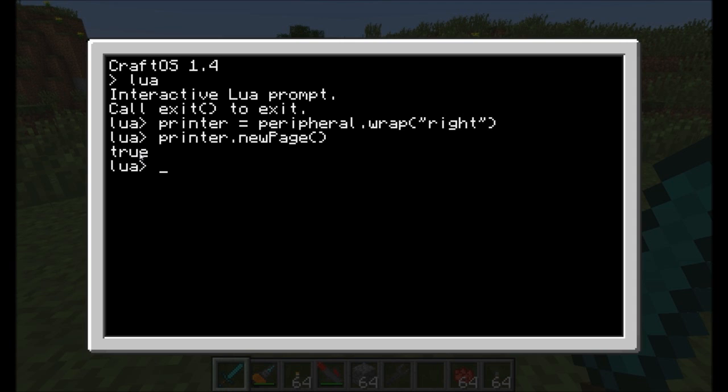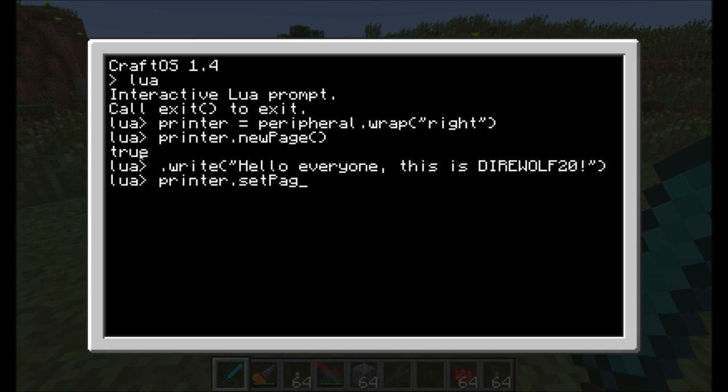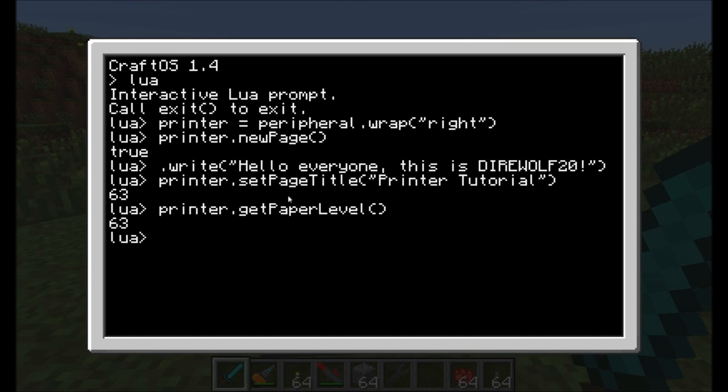To write text, call printer.write and put whatever text you want inside — for example, 'Hello, everyone. This is Direwolf20.' You can also call printer.setPageTitle, and I'll give this one 'Printer Tutorial.' Note: don't worry about that '63' response — I'm pretty sure that's a bug, as it appears to be returning the number of pieces of paper left in the printer, the same as calling printer.getPaperLevel. I'll have to question Dan200 about that.